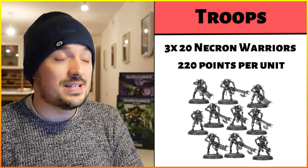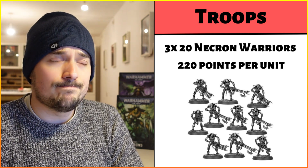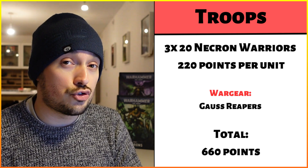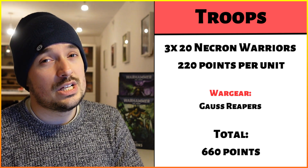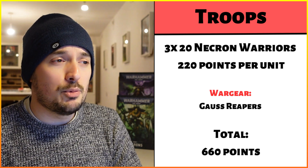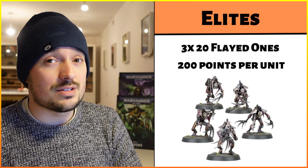For troop selections, we've got three identical units of 20 Necron Warriors — the cheapest troops option at 11 points per model, 220 points per unit, totalling 660 points for our three troop selections alone. They're going to be taking the gauss reapers, the better option: Strength 5, AP -2, 1 damage. With 60 of them, that's pretty good.